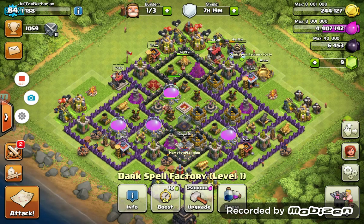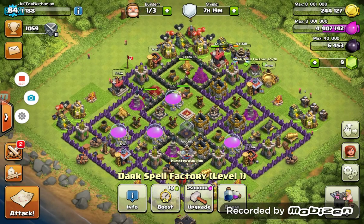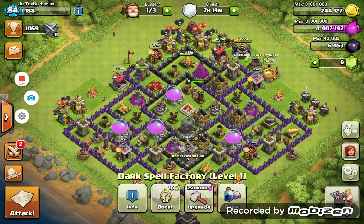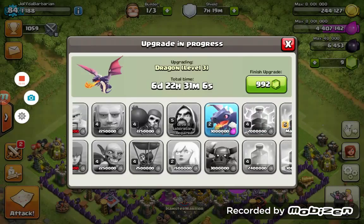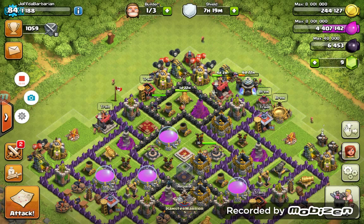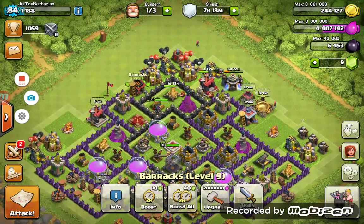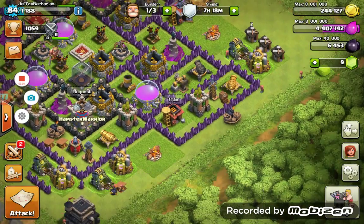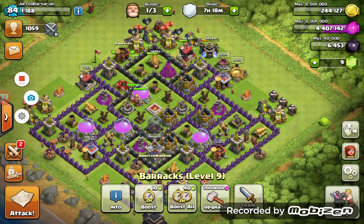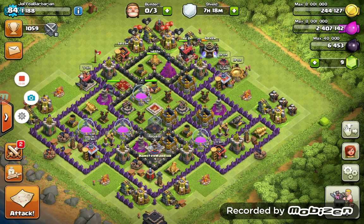If you're wondering what I want to do with the Elixir — I'm really thinking about doing this Dark Spell Factory. But if I can do the Dark Spell Factory, I'll have enough to upgrade something else afterwards. I think I'm just going to do this regular Barracks, because I want to get all my barracks to level ten. After that I'll only have one left to upgrade to max, and then I'll have all max barracks. So we're going to start upgrading that six-day upgrade — boom! We're getting PEKKA's guys! We are left with 2.4 mil Elixir.